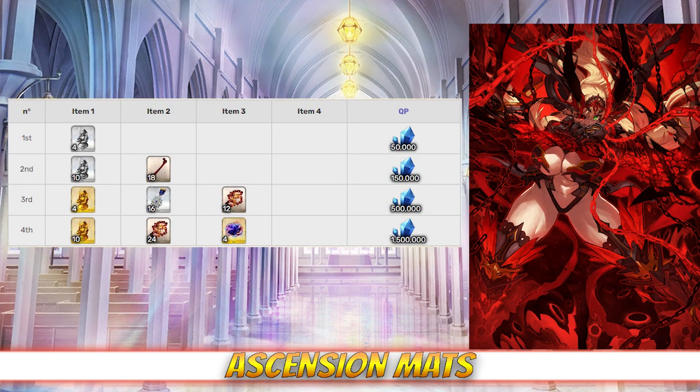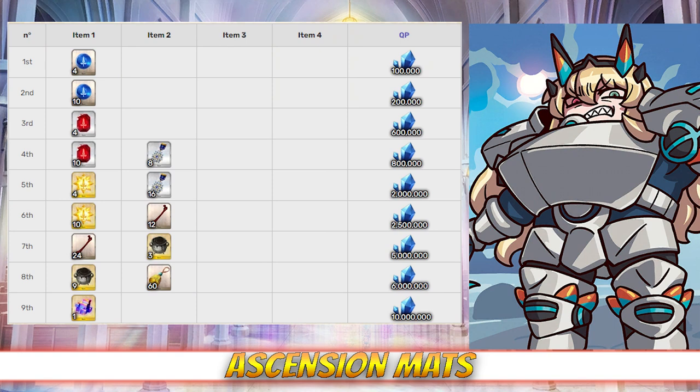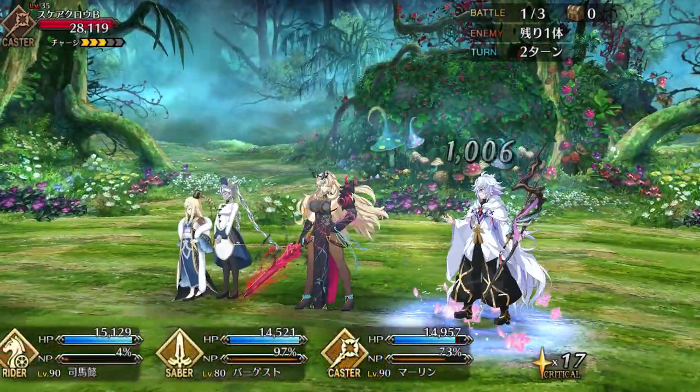If Tristan's job is to rob you of all your stakes, then Gawain is here to leave you bone dry, because for level ascension she's going to need 18 bones, 16 medals, 36 chains, and 4 gallstones, while for skill ascension she will need a further 24 medals, 36 bones, 12 black tallow, and 60 whole bells per skill. I just want to have a moment of silence for the war crimes that these fairies are committing on everyone's ascension mat stash.